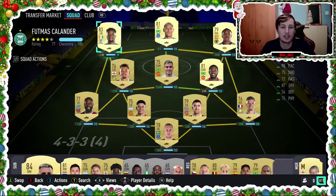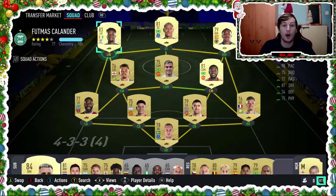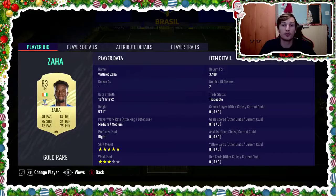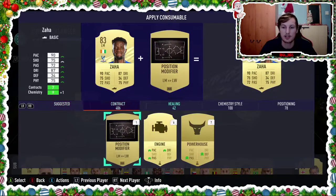And I am going to apply a Hunter chemistry style on him. I picked up Wilfred Zaha for 3,400 coins. The Hunter is 2,000, so that makes it 5,400 coins. So, I have 300 coins — not much — but 300 coin carryover into the next episode. So, let's apply this Hunter chemistry style.